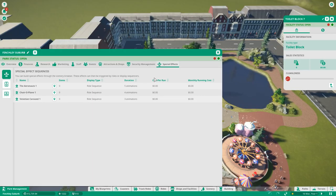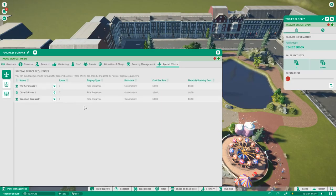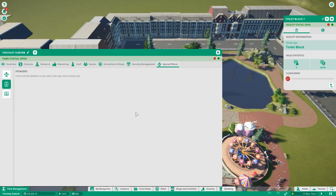The Special Effects tab gives an overview of any shows or special effects running, including rides with sound effects. If you place down speakers or billboards you can manage them here too, just like with shops. It's not as critical as the other tabs but it's nice to have everything in one place.